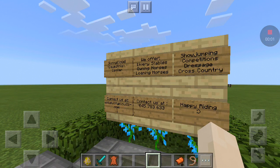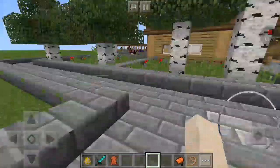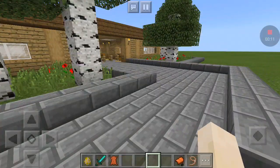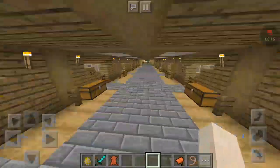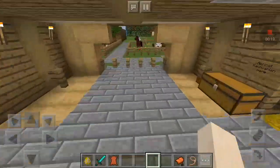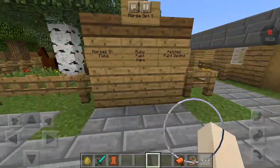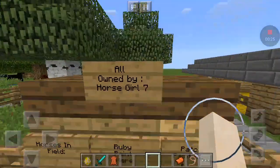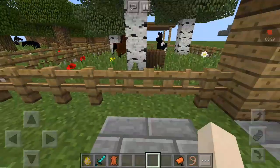Hello everybody, welcome back to another video! Today I'm doing episode four of Sunny Cloud Equestrian Center. In the last episode we were breeding some horses, and we gave two horses away to horse girl seven, so her horses are Ruby and Patches, and I haven't had a reply yet but I'm sure I will soon.